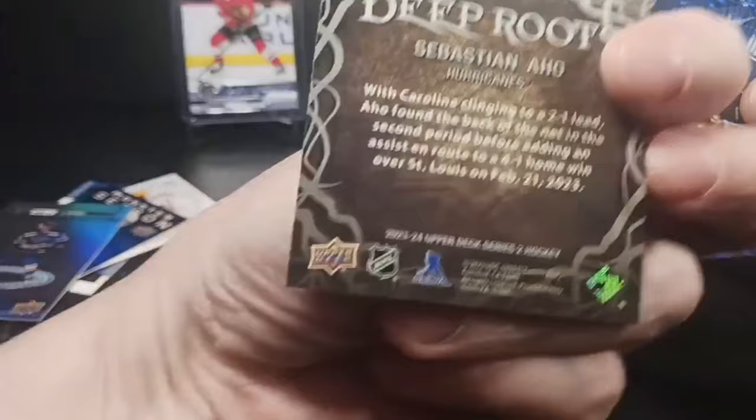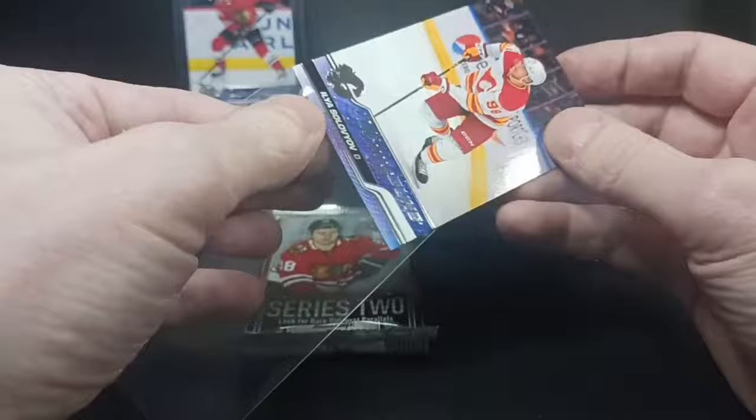We've got a Deep Roots Sebastian Ajo — I pulled the purple of that one. It's a case hit but they get no love, no hobby love. Same with the gold sparkles. And an Ilya Solovyov. This tin — retail tin — is sick.